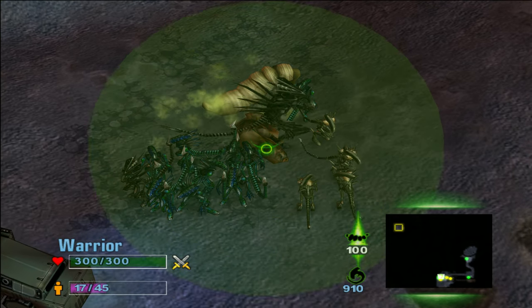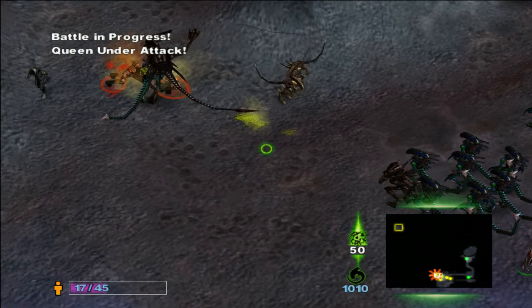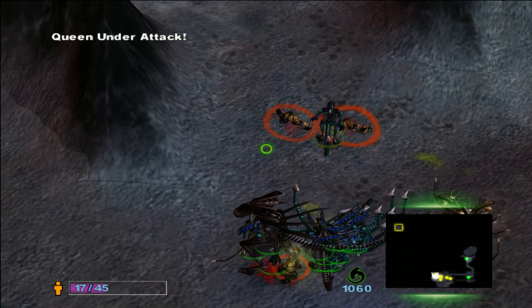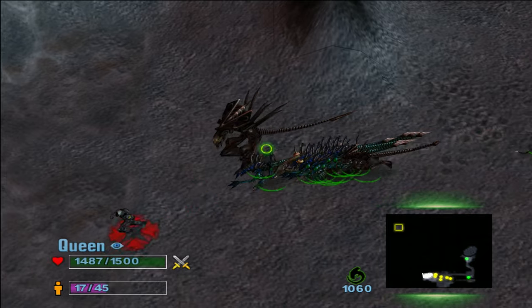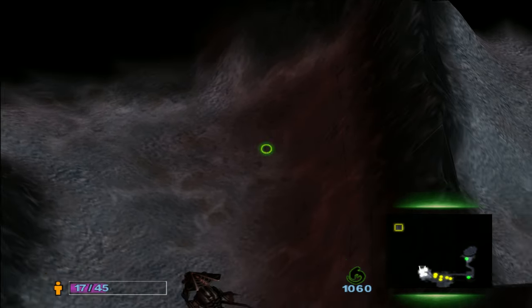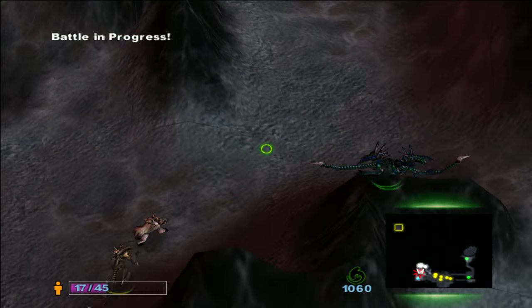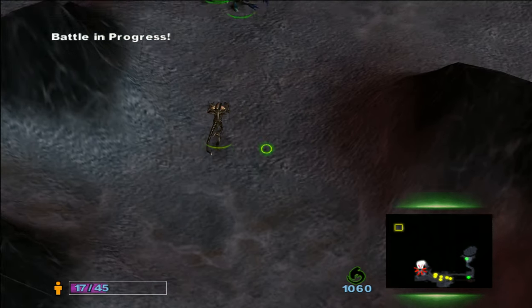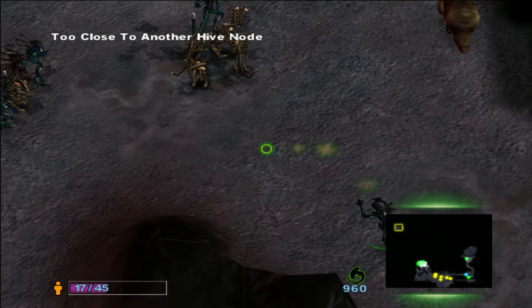I'm going to run for it — I might not even need a full squad to take out that base. The queen is under attack, you guys need to help — kill, kill! The units are separating a little. Who is getting attacked? Can you guys go all together please? The units are being dumb — in every species the units end up getting stuck and doing dumb things.